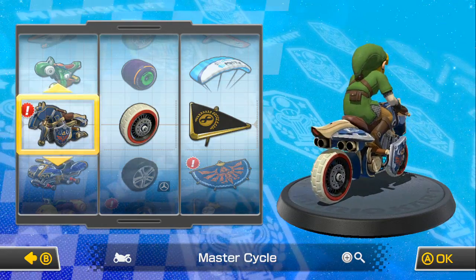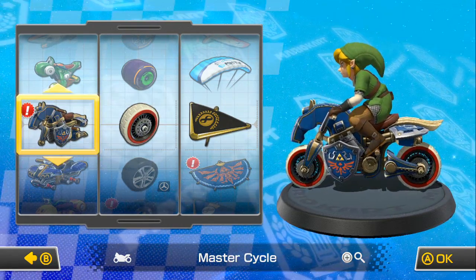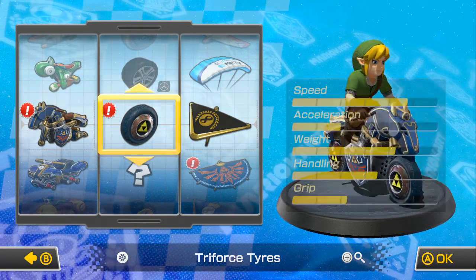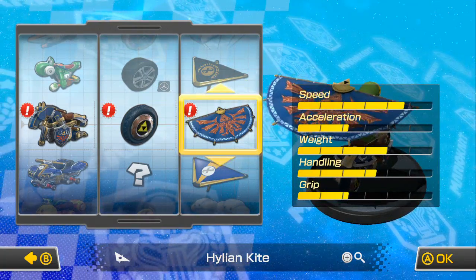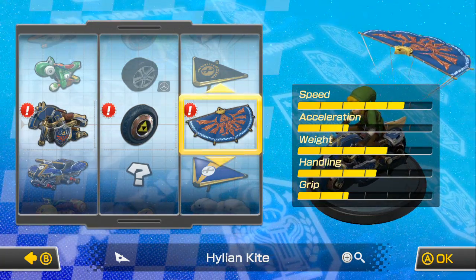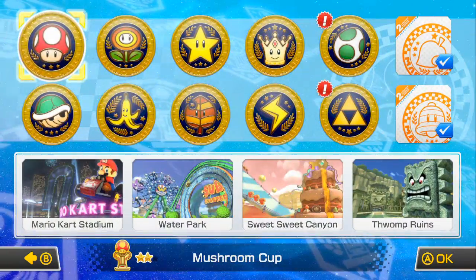Look at that — it's got the Master Shield, the Hylian Shield there on the side, which is pretty awesome, so we're going to go with that. And we've got the Hylian Triforce Tires, we'll use that as well, and the Hylian Kite. So what have we got with this? We've got great speed, decent weight, not really good acceleration or grip, and pretty good handling. Yeah, I'm fine with that. Let's use it.